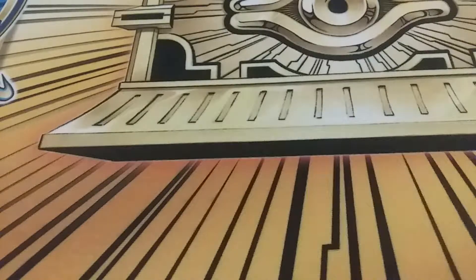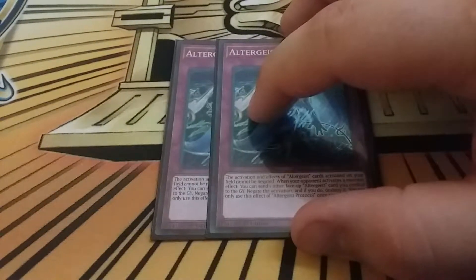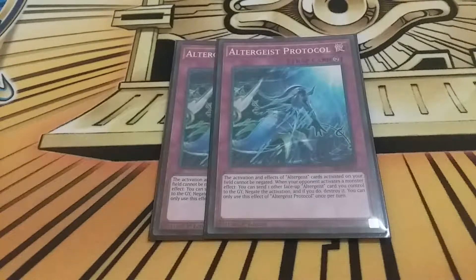Now for the trap lineup: I play two Protocol. Very searchable - I usually like to end on a board of Hexia and Marionetter with a Protocol set. That way, no matter which one my opponent tries to disrupt, I can either use Hexia's spell and trap negate to pop Meloseek, then Meloseek gets me another Marionetter for next turn, or I can use Protocol to pop Meloseek and negate a spell or trap like Reincarnation or Light Stage.